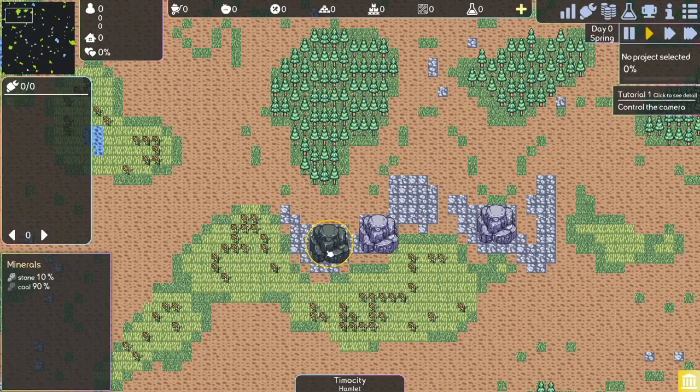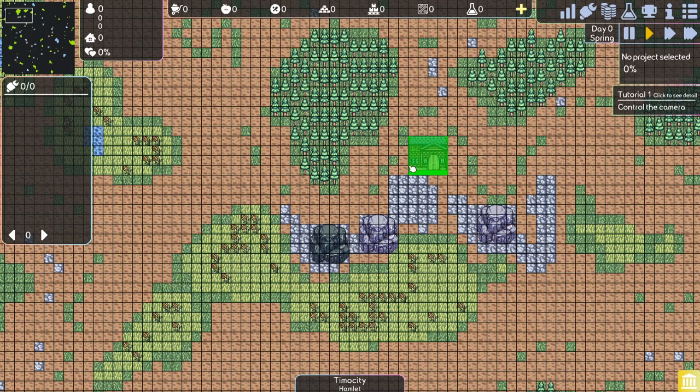You want to hover over these and see what kind of minerals we've got. So we've got stone and coal, coal, iron ore, copper — and this is perfect. We're going to place our town hall kind of up here, I think.